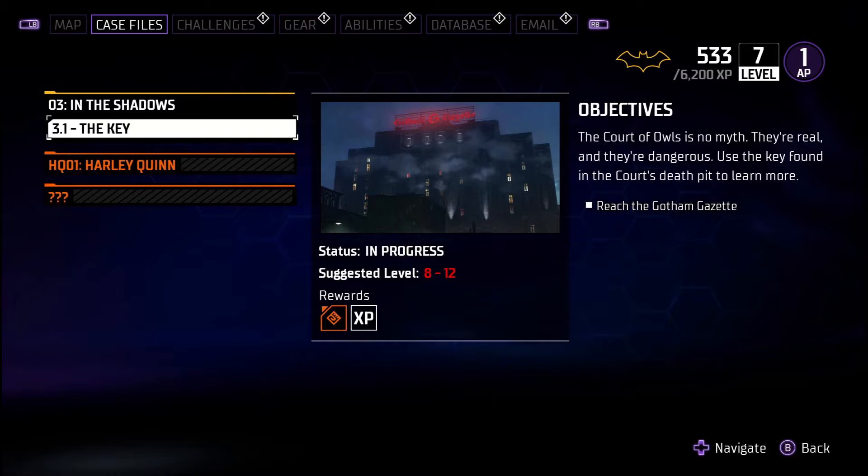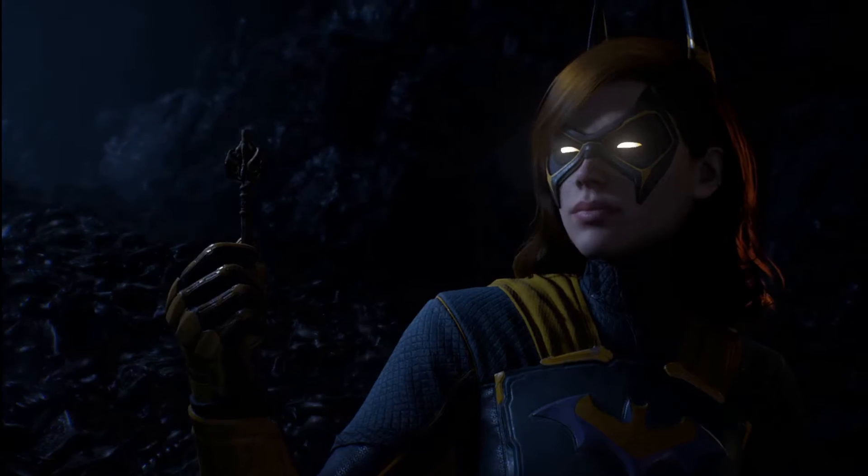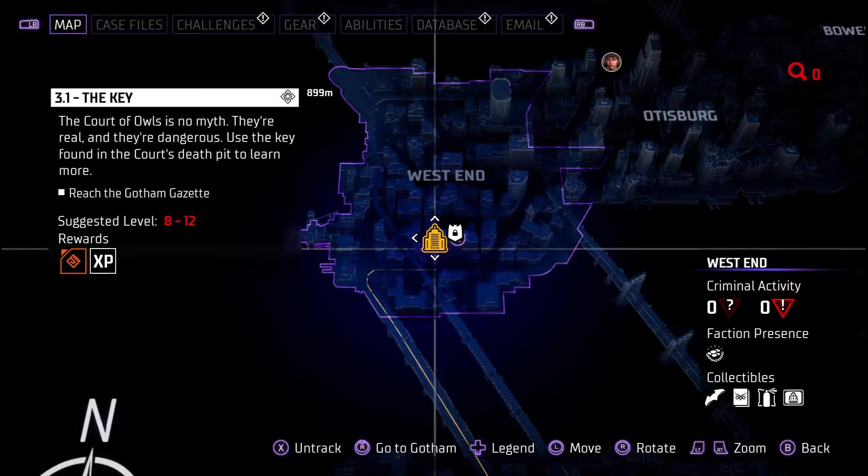Hello and welcome to EIP's walkthrough for Gotham Knights Mission 3.1, The Key. In our last escapade, we found the eponymous key, and isotope cross-referencing on it has led the crew to believe the key can be used somewhere at the Gotham Gazette.